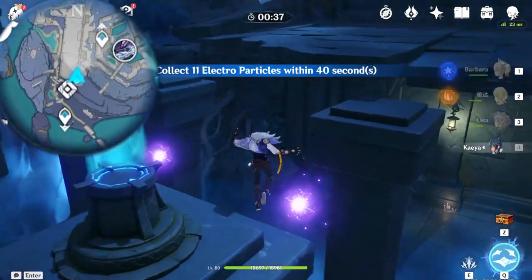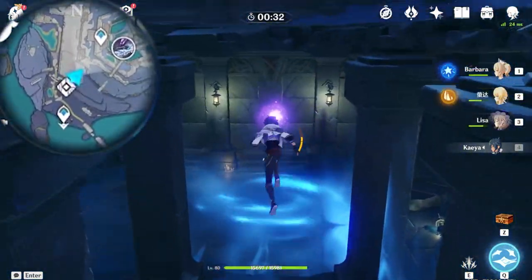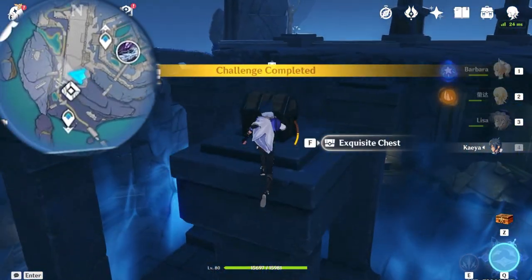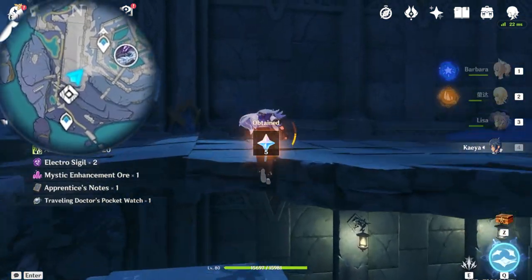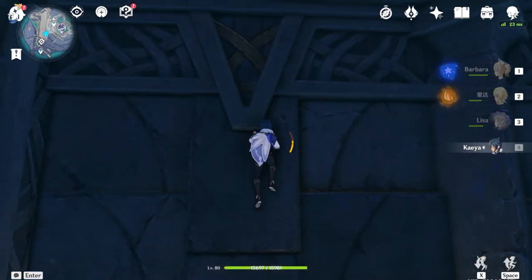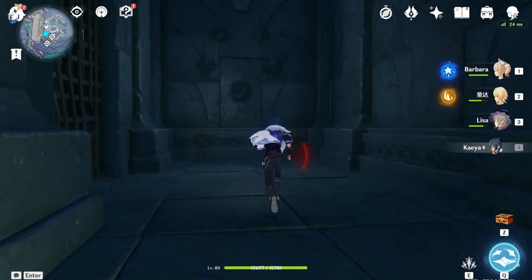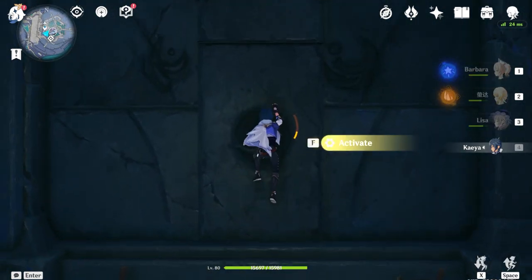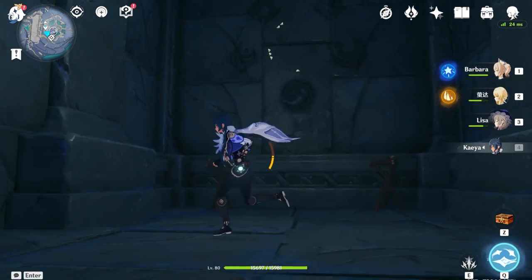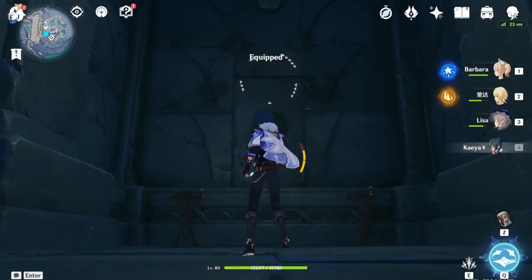Since we're already here and under nighttime, we might as well get this time challenge done. Under nighttime this time challenge is pretty much a piece of cake - all you have to do is collect all the particles since you have this invisible wall beneath you, which makes it extra easy. Once you have done so, climb your way back up to that hidden room. If you remember the Serpent's Heart puzzles, you have to remember the patterns from the number sequence. You can either memorize it or take a photo with your phone.